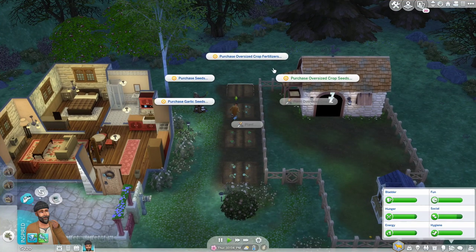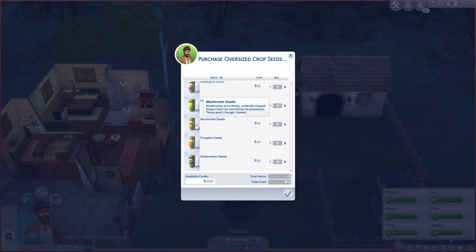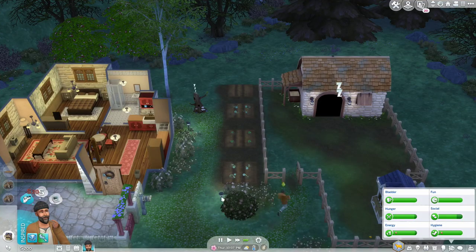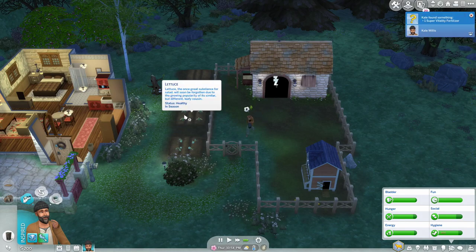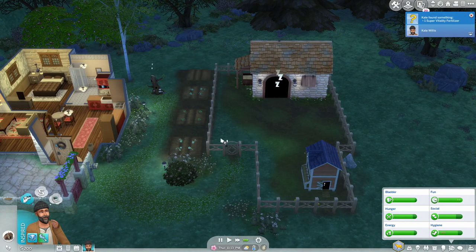I'm hoping this can help a little bit. Let's purchase crop seeds - we're currently growing watermelon and it's spring, so pumpkins are probably fine. We'll plant some oversized crops, some pumpkins. I'm hoping to start earning some good money by doing this. The plants haven't even been harvestable yet, which is really weird because I thought this would be a lot quicker.